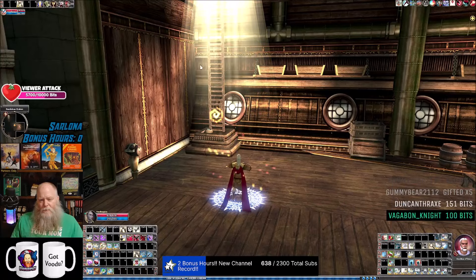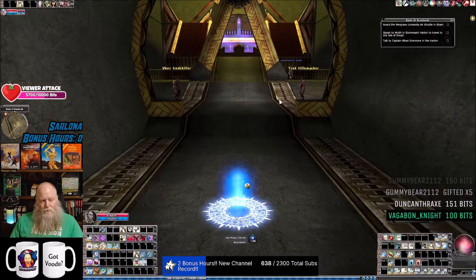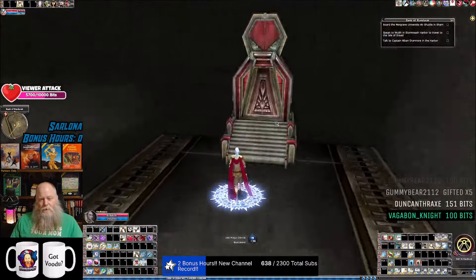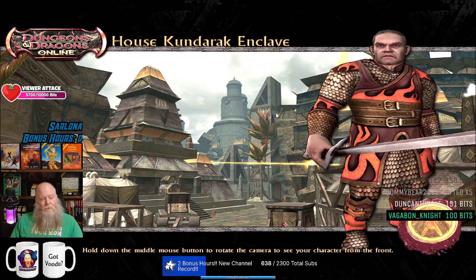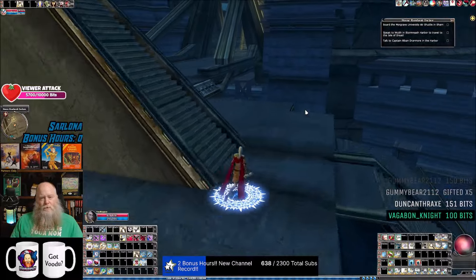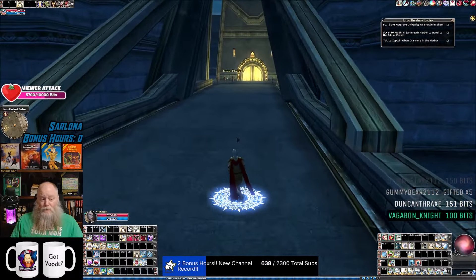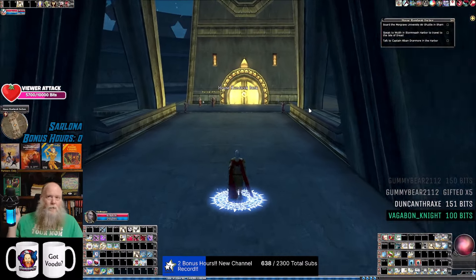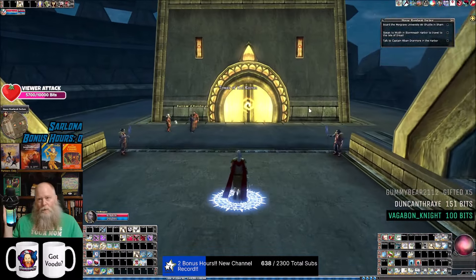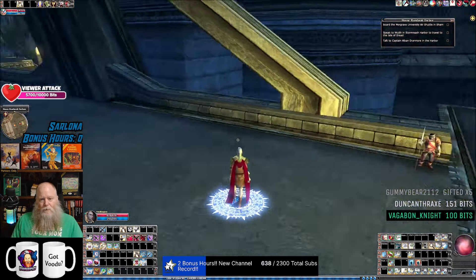Just in case anybody's been living in a cave for the last couple of years, or maybe you're a returning player who's been gone for a few years: a couple years ago they did away with the old epic crafting system — remember the old scroll seal shard? They did away with that. And all that old stuff from those old scroll seal shard packs, whether it's Vault of Night, Lords of Dust, Fjarlan Carnival, or whatever — all that stuff is really easy to make epic now.